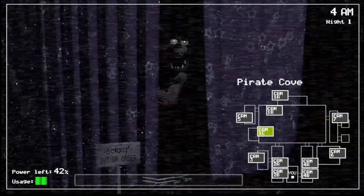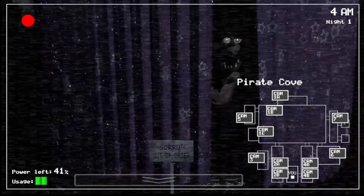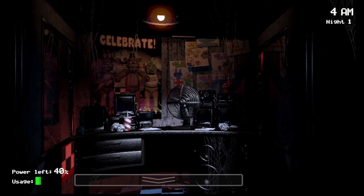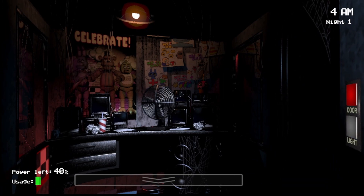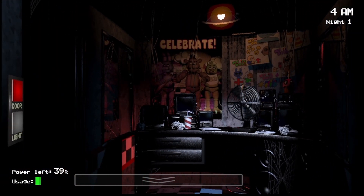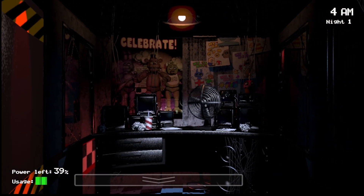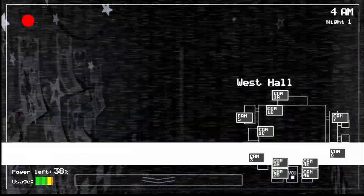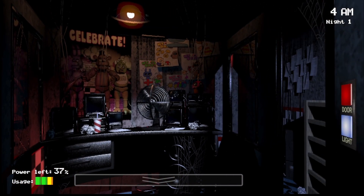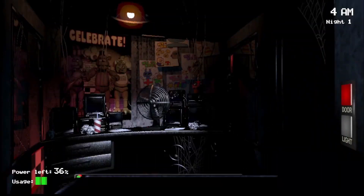Here's Foxy's second stage — this means that I'm not checking on him enough. The other thing you want to be careful about is your power. Be resourceful. Don't keep your door closed the entire night, and don't keep your light on for longer than it needs to be.